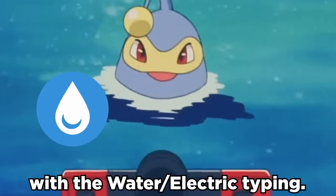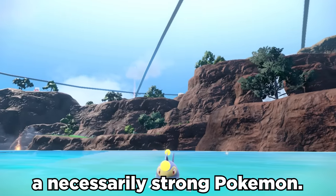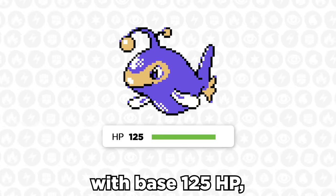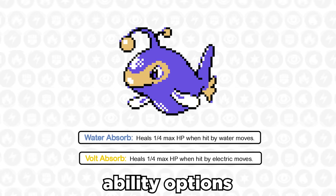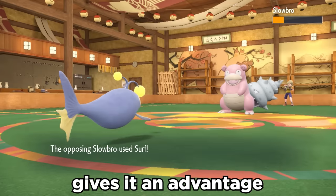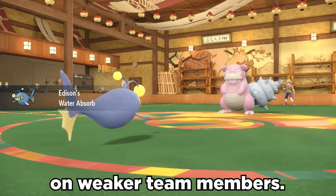Lantern is one of only two Pokemon with the water electric typing. While it's super unique, Lantern isn't known as a necessarily strong Pokemon. However, it does have solid bulk with base 125 HP, and it also has two solid ability options in Water Absorb or Volt Absorb. Not knowing which ability Lantern is running gives it an advantage against opponents who may be scared to click water or electric moves on weaker team members.